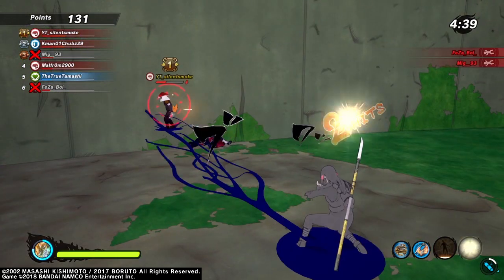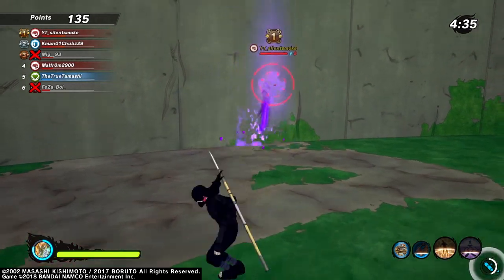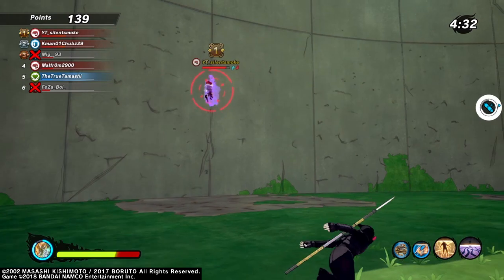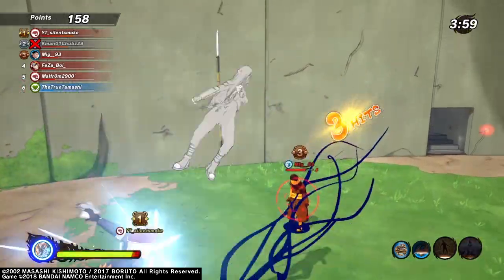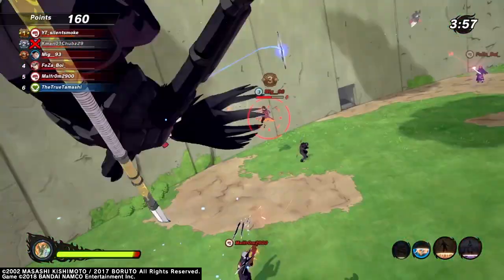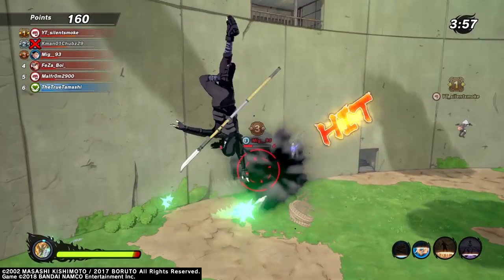Look at that defense type that flew away — awesome. Threw that at him. It took away his — oh no, did I do that? The kunai exploded right before my Uchiha Spring Storm. That's lit, bro.